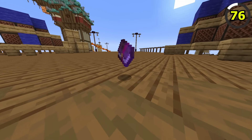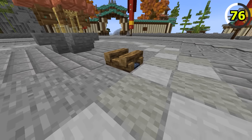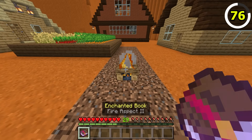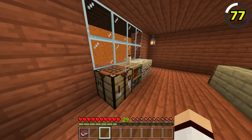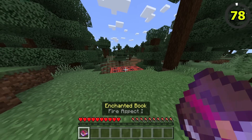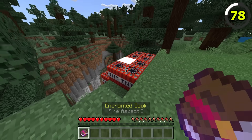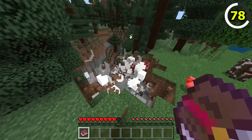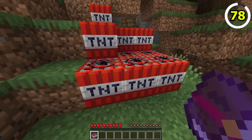If you have a spare fire aspect book, try using it on a campfire. In Bedrock, you can light a campfire by right-clicking with a fire aspect book. This also works on candles. Be careful with your fire aspect books around TNT, because if you touch it, it will ignite. You don't have to worry about this on Java, though, as nothing happens.